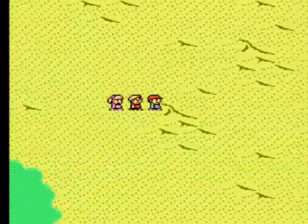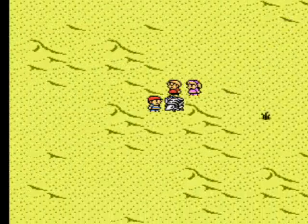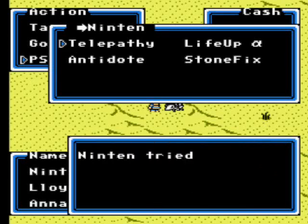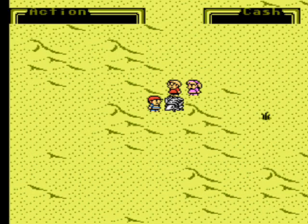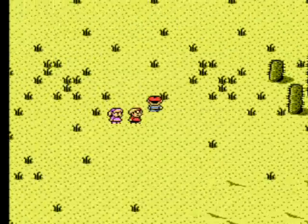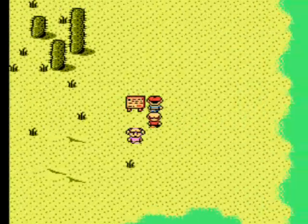Alright cool. It's playing the desert music that it plays in Earthbound on the way to Fourside. So if you check these bones I think they say something but you have to use telepathy to actually speak to them. Oh okay, you don't use telepathy — you just talk to it. You're a Gussy Kid talking to dead bodies. Well you would think that telepathy would work on those things because it's like you're talking to them through the void between being alive and being dead.